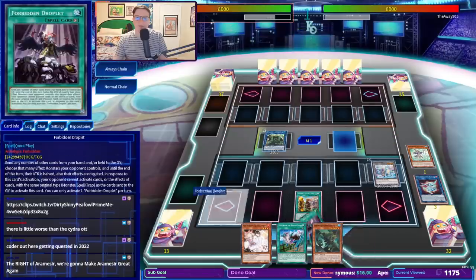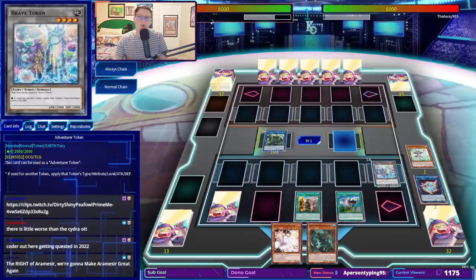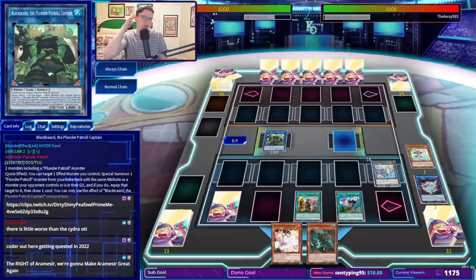We're going to set Forbidden Droplet, we're going to activate Dracoback, and if they have Nibiru, we are going to lose. Simple as that.